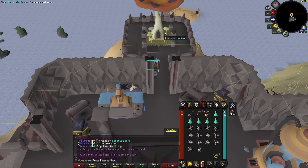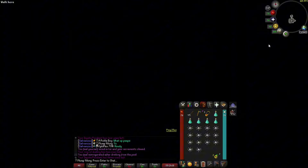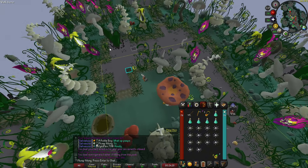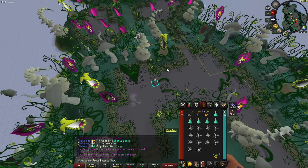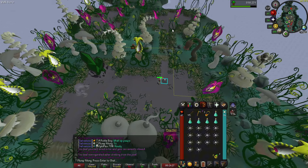The second way of getting there, if you have already unlocked the mushroom tree found along the first path, is to teleport to the Sticky Swamp. That will take you close and all you'll need to do is run south. You will still need an axe in your inventory but will not need the rake.